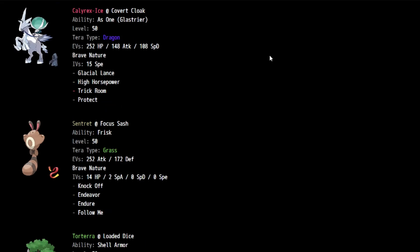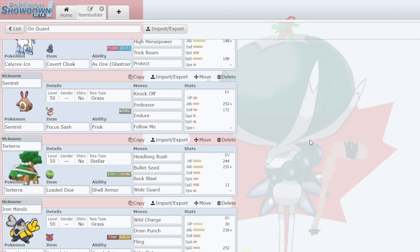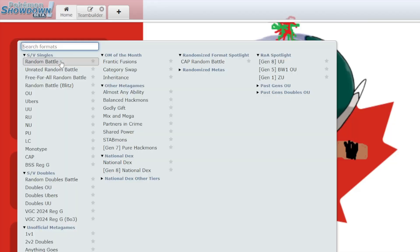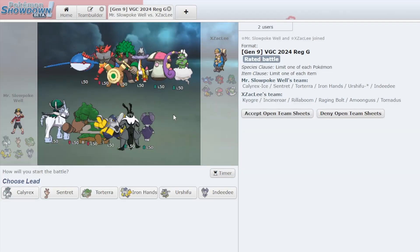I don't necessarily know the right game plans with this team, but in any case we'll give it a go. I've just put the paste here into Showdown. I don't know why the Sentret is missing EVs — probably just isn't really able to do much with them. I'm just not going to worry about that and use the paste exactly as is. Best of 1 ladder, of course. Probably won't be accepting open team sheets — this is a Cartridge Ladder team, so I kind of want to simulate the Cartridge Ladder game. Let's get right into it.